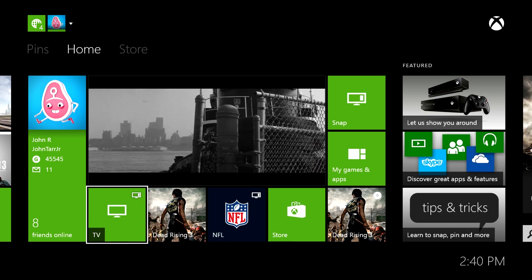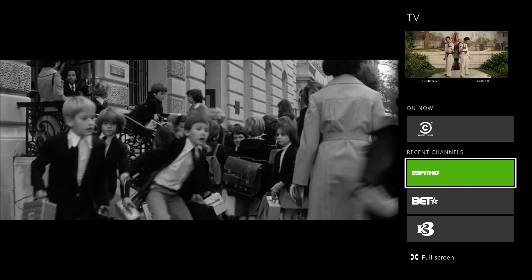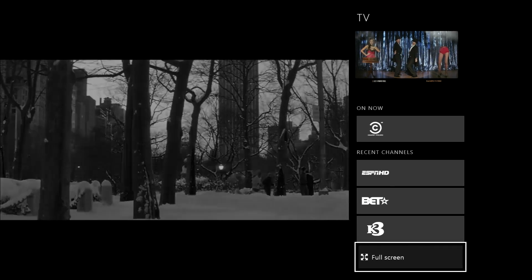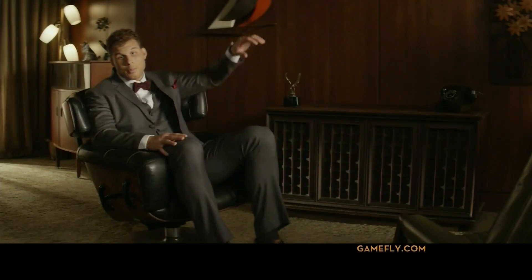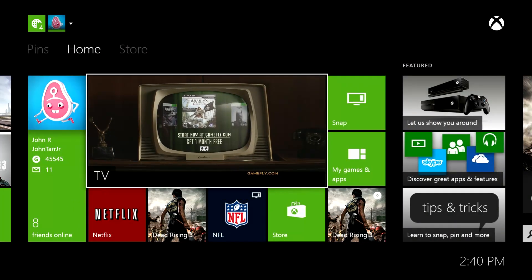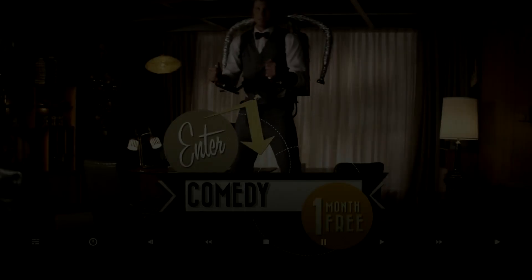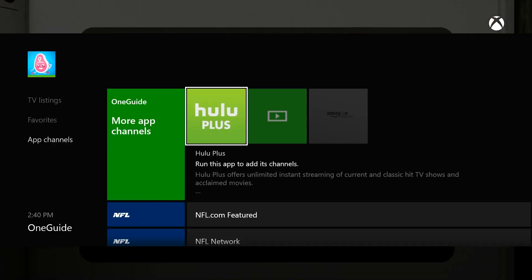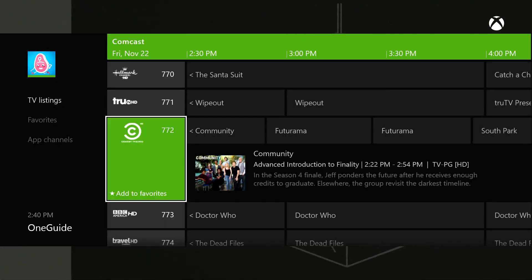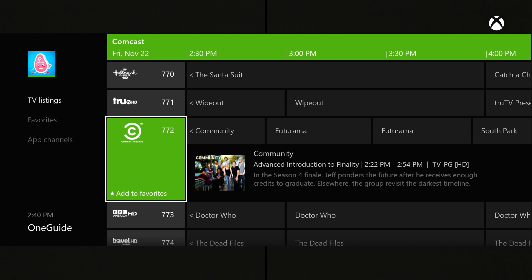Let's take a look at the TV features. If you don't like the Kinect voice features, it's really easy - you just hit the A button. And it's got all the DVR stuff built into it - your TV listings, favorite channels. Which Comcast never had - well they do, it's just not implemented that well.